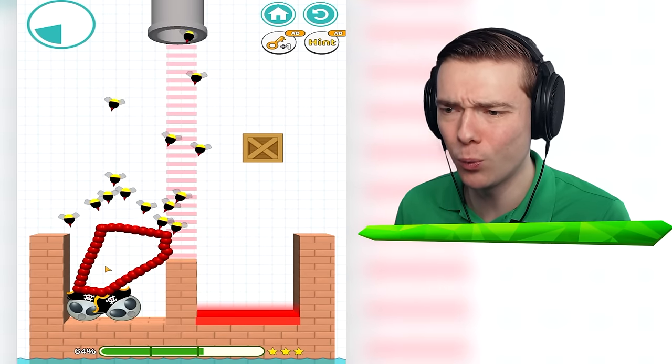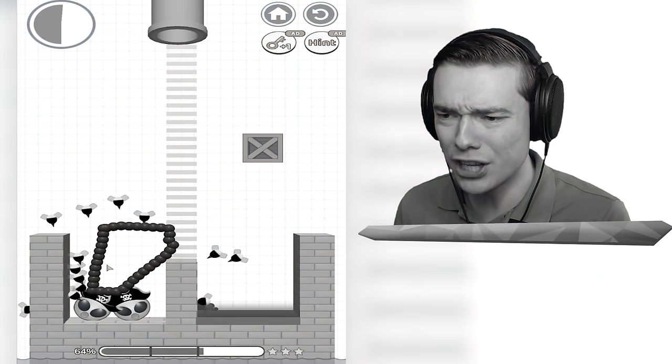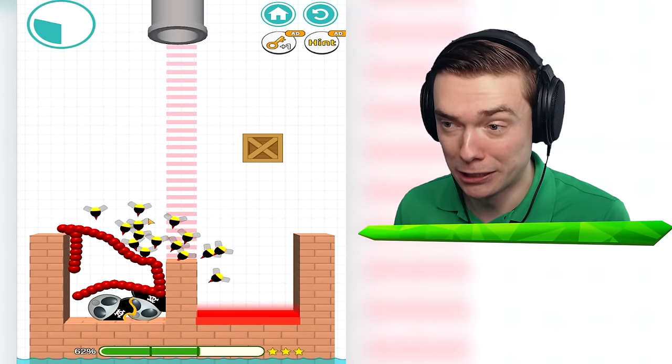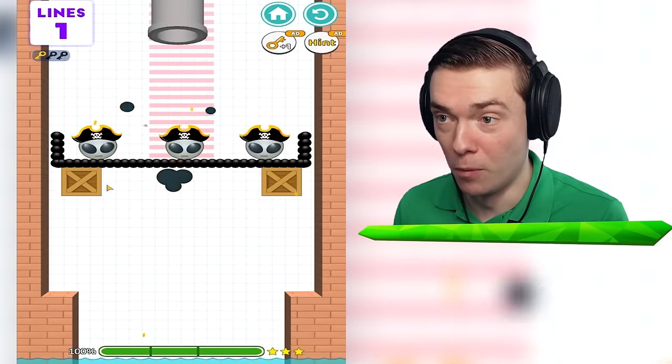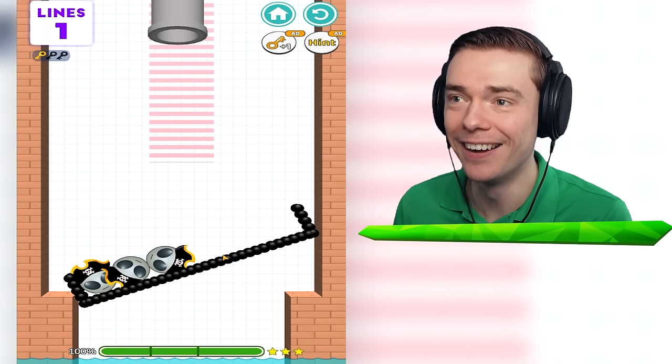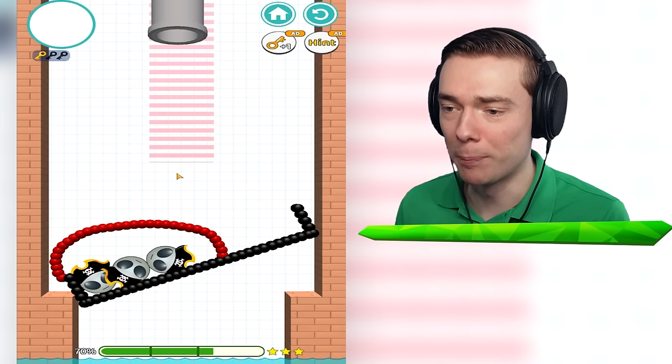Wait, why did that flip around? What was that? That was not supposed to happen at all! Boom! Yes! Now we gotta draw something that stays in place — stay in place! Please don't be impossible! Boom! Boom! Boom! I guess I gotta boom these really fast! No way! And now I can protect them!